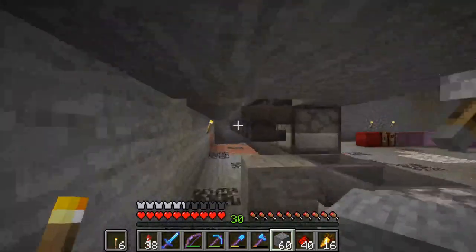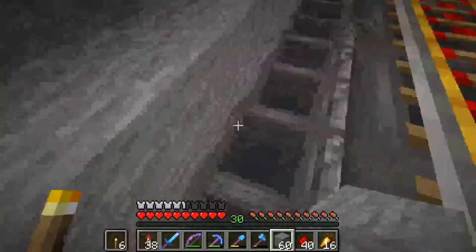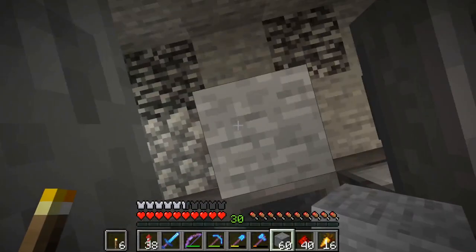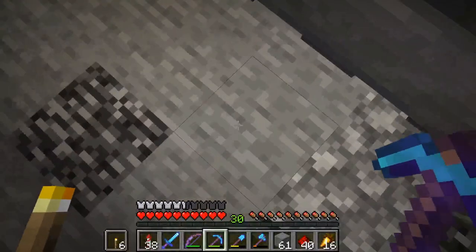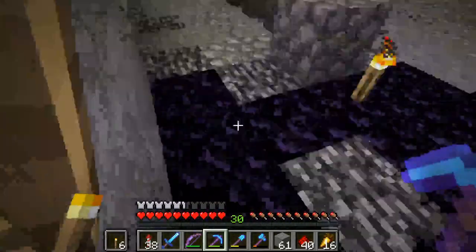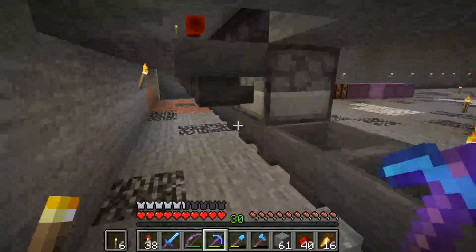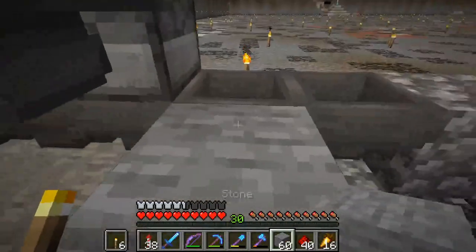On the back we need the water stream and there is a block there, so we probably need to go under here. Luckily we can have a soul sand block there to shoot items up and come around here. Let me put this back for now.